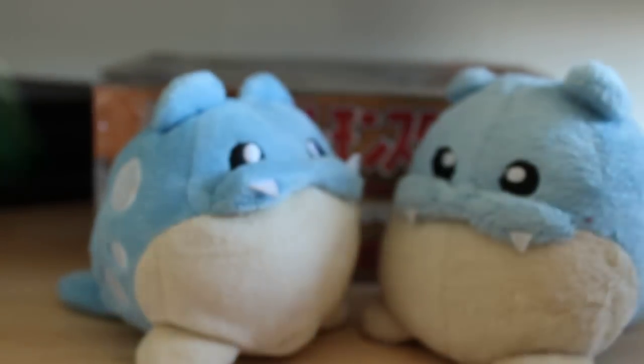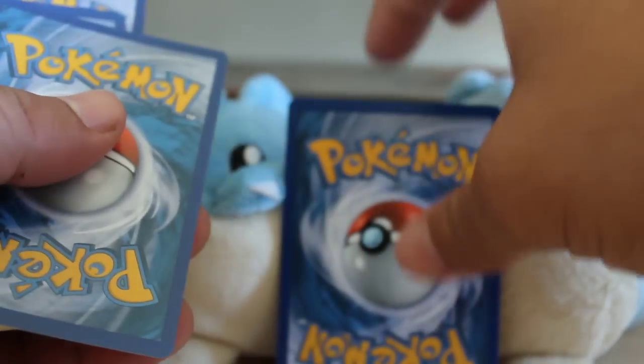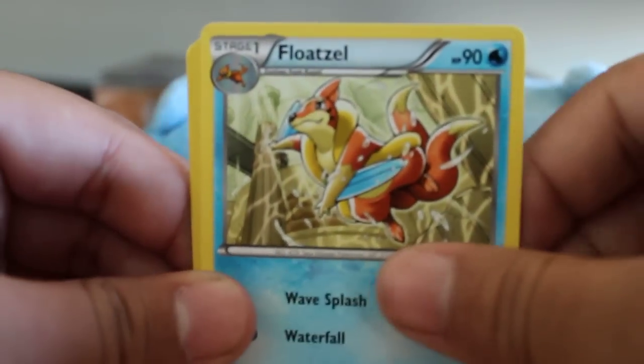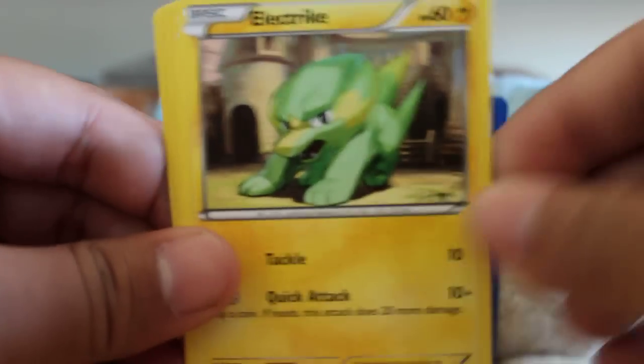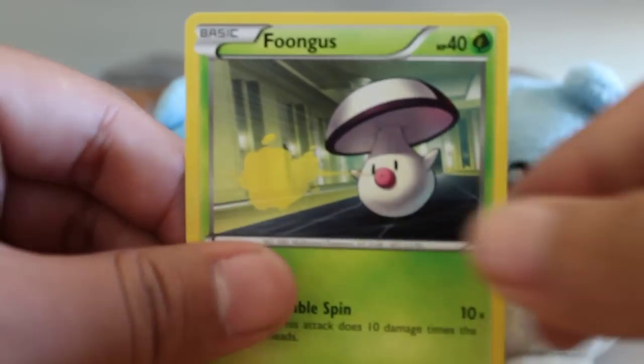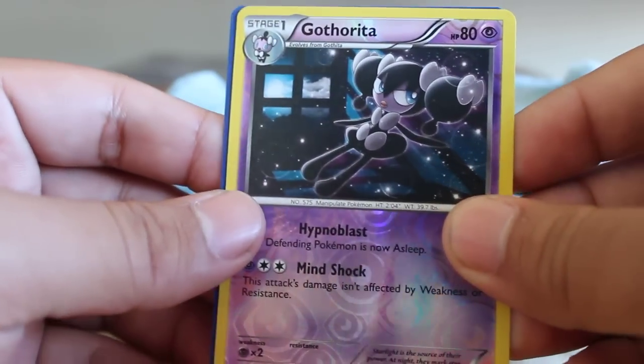Next pack. This pack's a little bit easier to open — I've noticed that. Cards are: Skunk Tank, Audino, Floatzo, Apom, Electric, Stunky, Gable, and a Fungus. My Reverse is a Gardevoir.